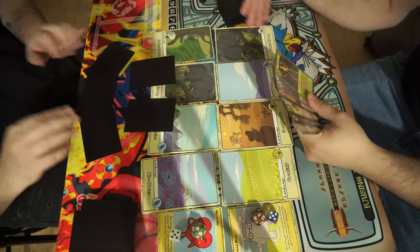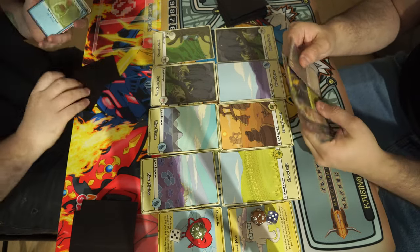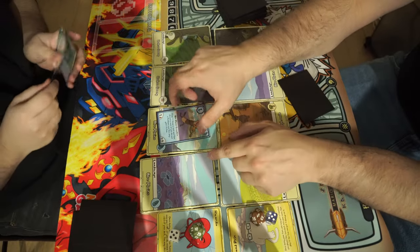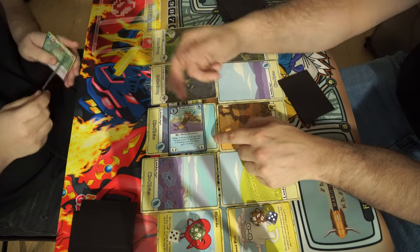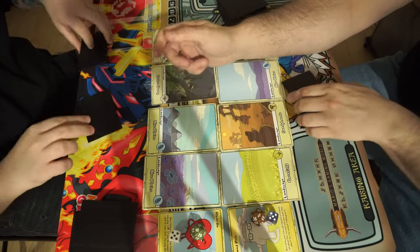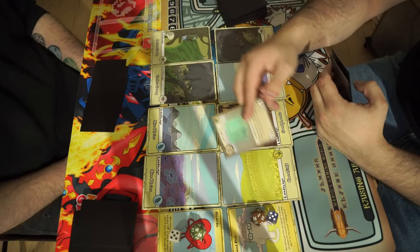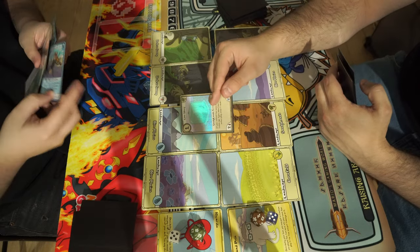Going first, you can't have a battle phase. There's also this action called flooping. Cards might say 'floop' — floop means you exhaust the creature and activate its effect. You also can't floop on your first turn. If you do have a battle phase, anything that is not exhausted on the board has to attack. You can pick the order of which lane attacks, and you have to battle the opposing creature in that lane.